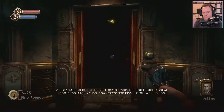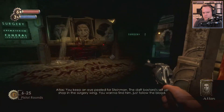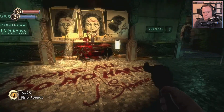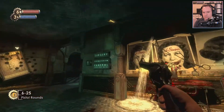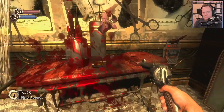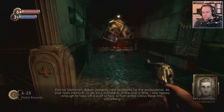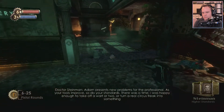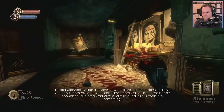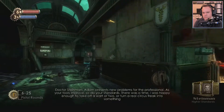Do you keep an ideal for Steinman? That bastard set up shop in the surgery wing. You want to find them? Just follow the blood. Above all, do no harm. Well, this looks nice — yeah, this is a good-looking surgery. I love cherry Kool-Aid. Tools improve to your standards. There was a time I was happy enough to turn a real circus freak into something you can show in the daylight. But if that was then — remember...